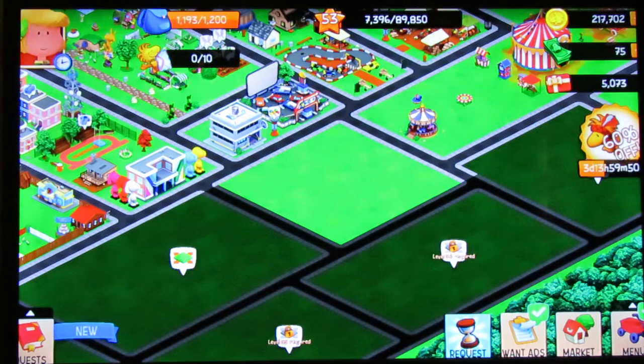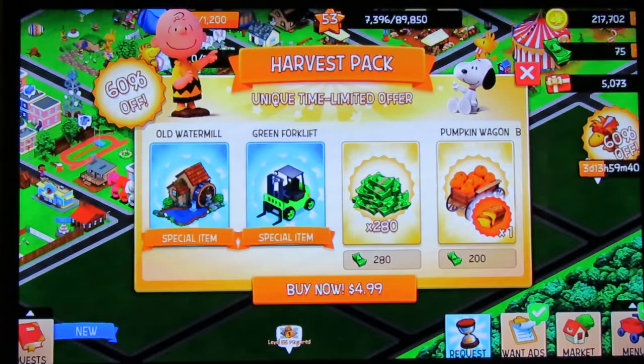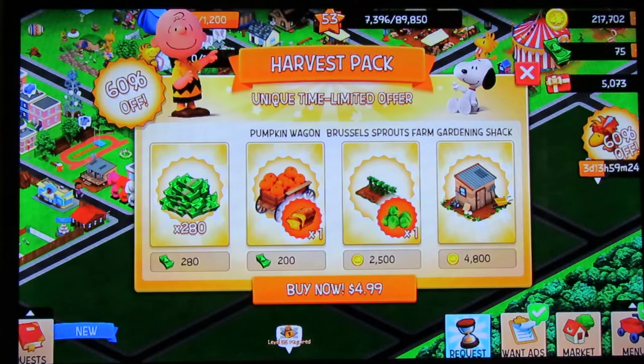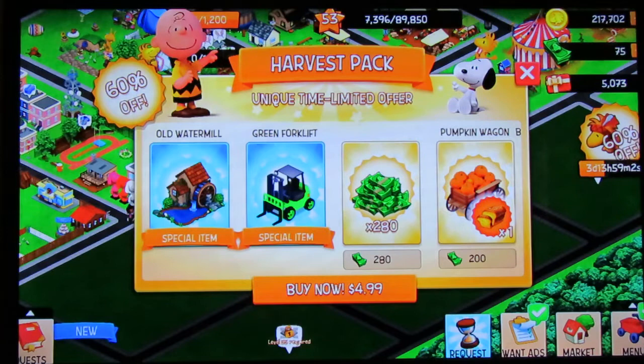Maybe the Christmas event will be up after this sale. It's nice to see these sales not be ten dollars. But honestly, I don't need the gardening shack — I already have it. I could use another Brussels sprouts farm, but the two I have is enough. A pumpkin wagon to get pumpkin bread — I may or may not need that. The 280 vehicle bucks would have been nice. The old water mill and the forklift — I just don't have places for those.